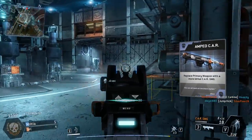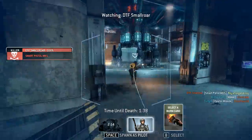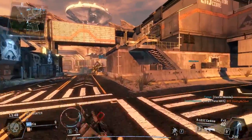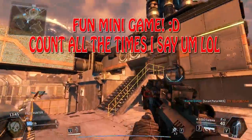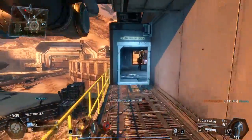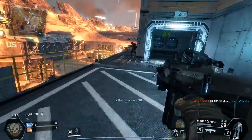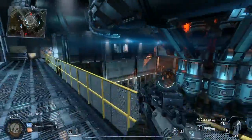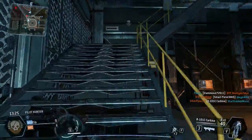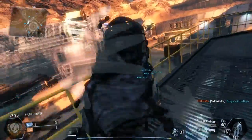I ended up going on a 14 kill streak on this one, and the last kill I got was actually during the epilogue. When you're in the epilogue, your kills and deaths do not actually count toward your total kills or deaths at the end. You'll see me check my scoreboard right as I go into the epilogue — I have 17 kills — then I get one more kill, and at the very end it still says only 17. So I got a 14 kill streak, just pilots though. I did get a bunch of titan kills and obviously a lot of grunt and specter kills, but those are just bots — those are easy.